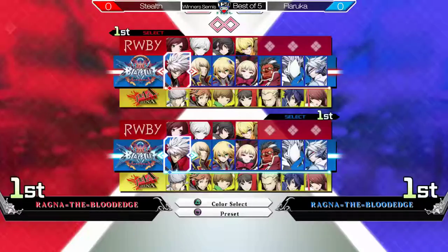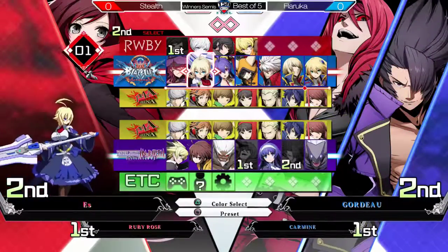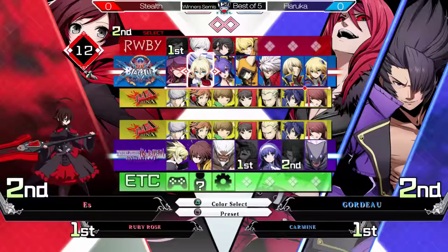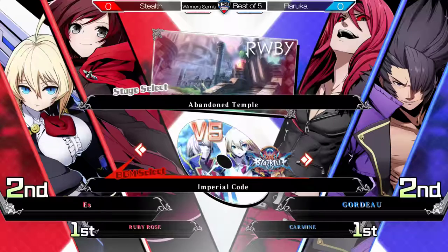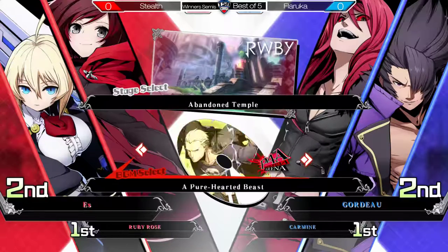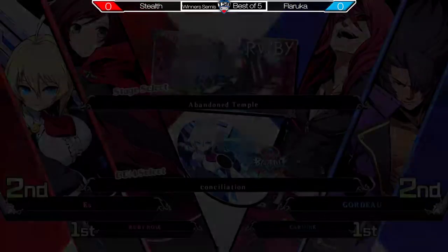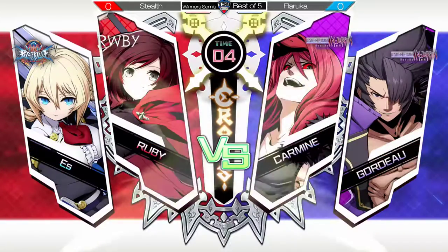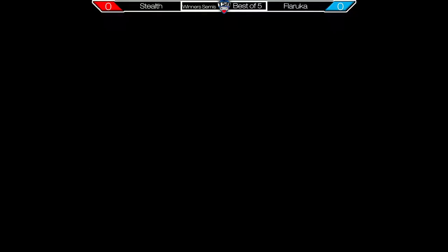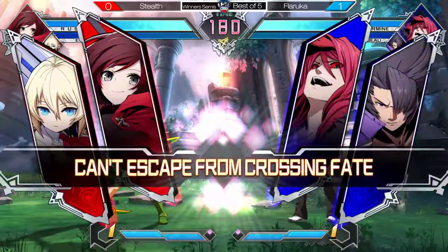Going back to character select — oh, team switch. I think he wants to go Gordo 3 and Carmine. Yeah, with the Carmine projectiles. This S is also another good one, just throwing out projectiles of all sorts of speeds. She can cover the screen really, really well with the fireballs — cover a lot of angles too.